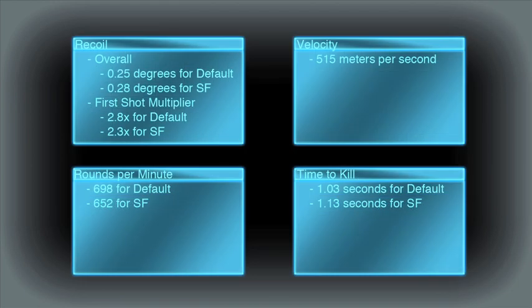For recoil — the increments aren't listed, but from what I understand they should be degrees. The default Solstice has recoil that goes up and to the right at a rate of 0.25 degrees per shot. For the Solstice SF, the recoil is up and to the right at 0.28 degrees per shot.